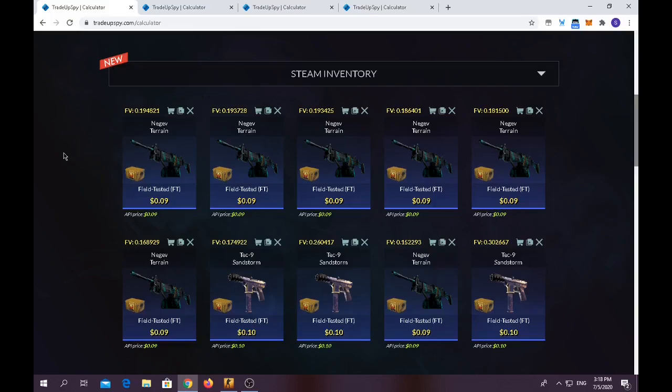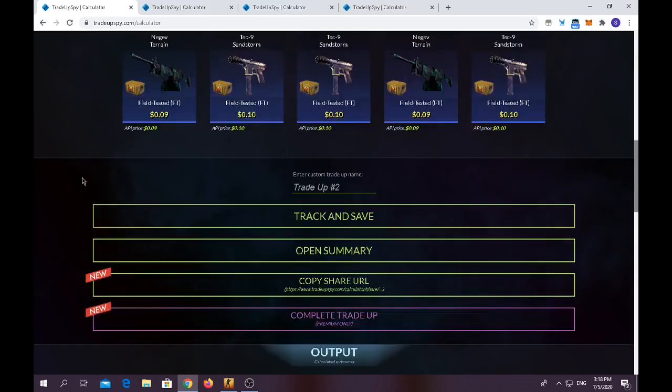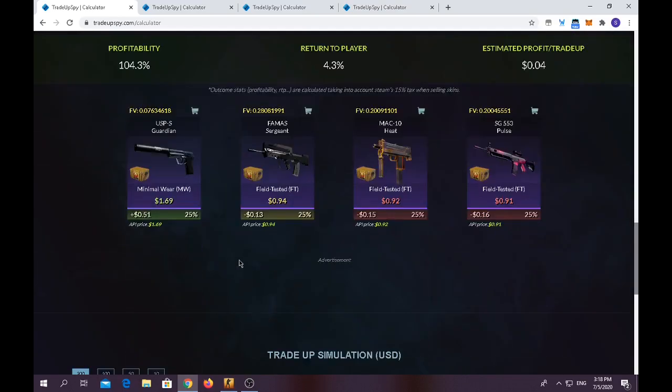Hello everybody, welcome back to a brand new trade-up video for episode two. In this video we're gonna make four trade-ups. There's only one trade-up I did in the previous video which you need to use around 10 field tested Phoenix skins from the Phoenix collection operation. Here's the skins I have, and the outcomes are: you will win bank on the USP-S Guardian minimal wear, and you will lose a few cents on the Thomas Sergeant, MAC10 Heat, and SG553.